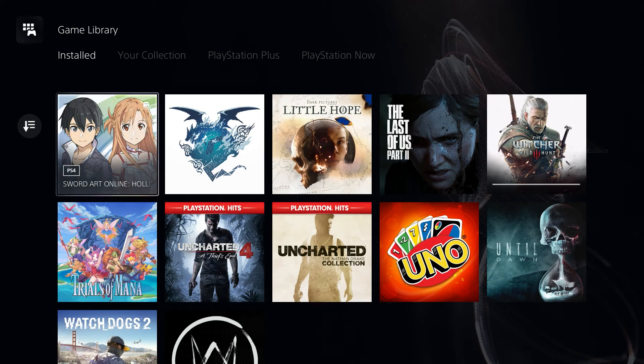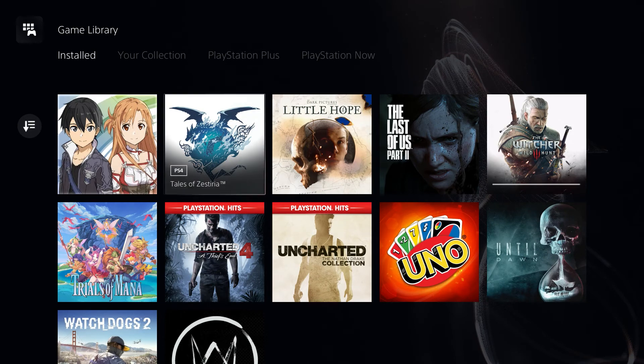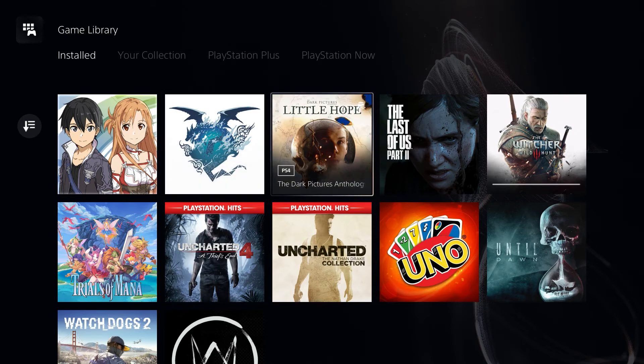Tales of Zestiria — I originally own this on PC and never completed it, then bought it for console. I'm stuck — I know where to go, I just don't know how to get there, which is really annoying. Dark Pictures Anthology: Little Hope — my dad and I were playing this and we were liking it. I don't want to spoil anything so I won't say where we are.